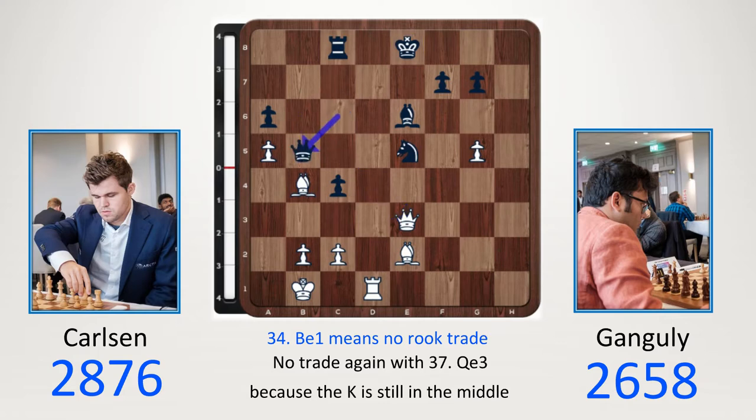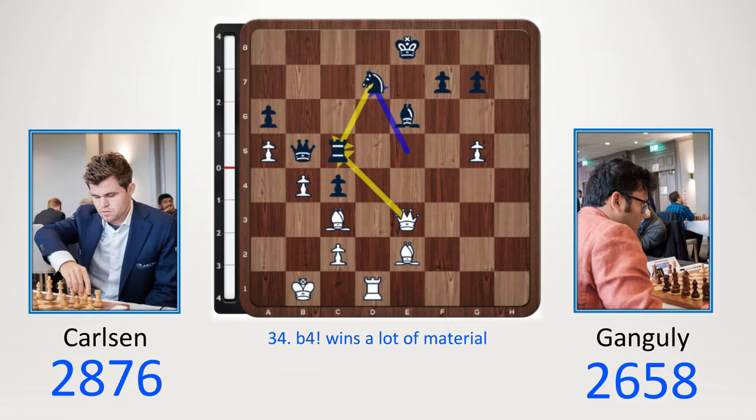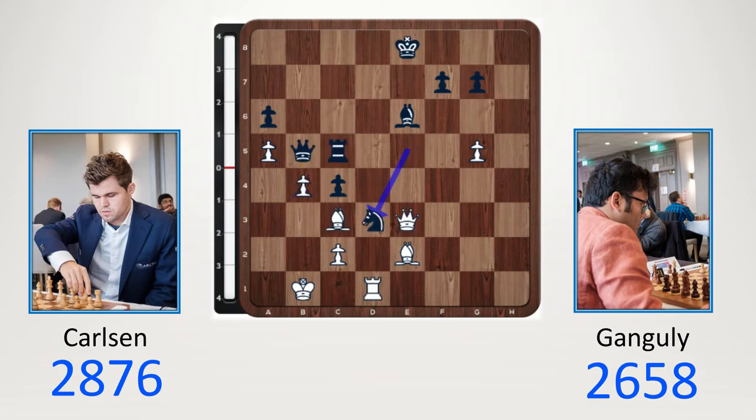Queen b5 defending the e5 knight. Bishop c3 hitting the e5 knight again. Rook c5 defending again. Magnus plays a move which looks like it exposes the king, but more importantly it attacks the rook — b4. You cannot en passant because the queen on b5 is hanging, and Ganguly is now lost. He played knight d3. If you look at rook c7, then queen takes e5, the knight drops. If you go knight d7, let's get rid of the knight since it's defending the rook — sacrifice, then queen takes c5 and we're up a piece. Magnus played cxd3, rook d5, dxc4 and Ganguly resigned — he's just down a piece.